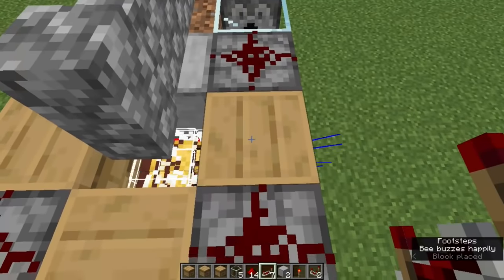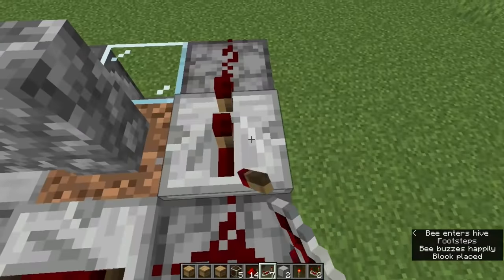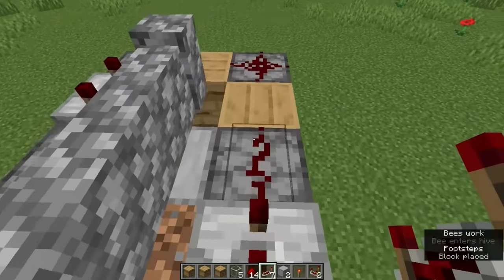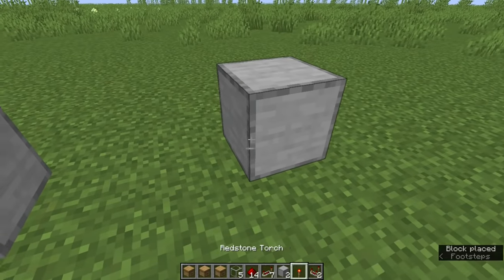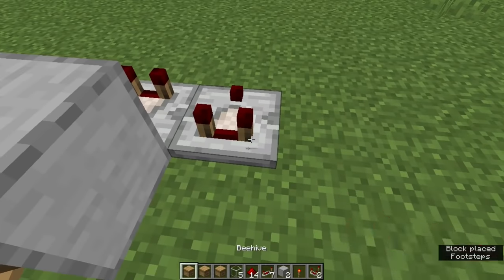Now cover all of the dispensers with a spot of redstone dust and place repeaters in between, set to full delay, pointing counterclockwise, running in the direction opposite of the hoppers and dispensers. When you come full circle, skip placing the last repeater, and instead build the clock for the farm, which in this case is just a comparator fader clock that sends a pulse about every three seconds.